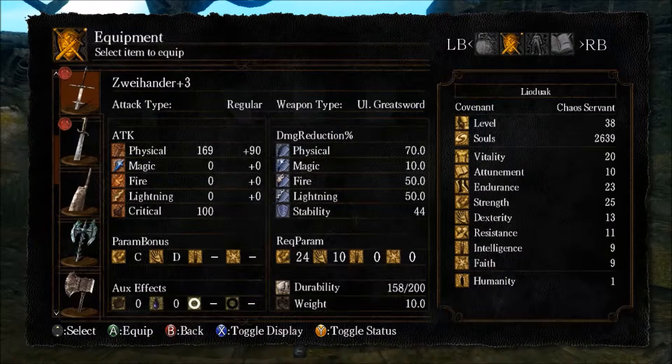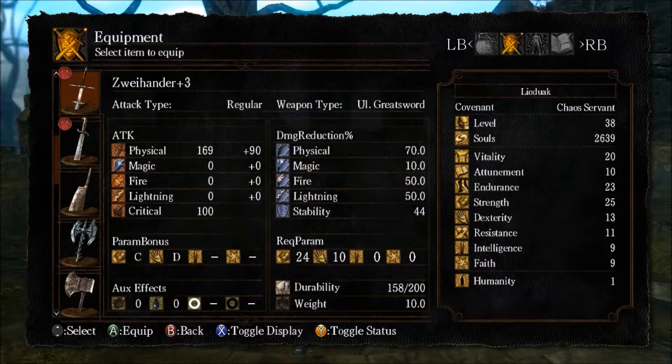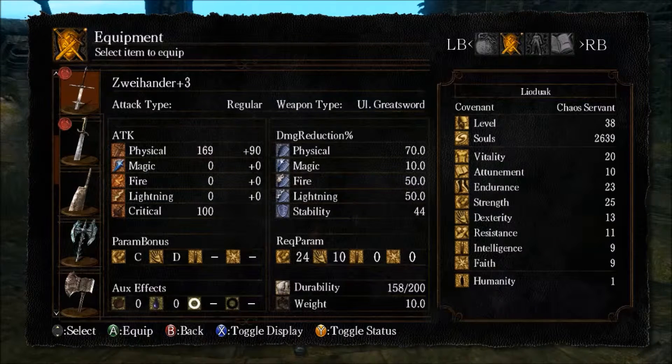The one after is a little candle — that is your Intelligence. And the one with a star is your Faith. As you can see, for this particular weapon I get zero benefit from either of those two attributes.